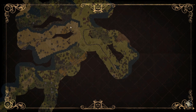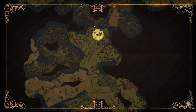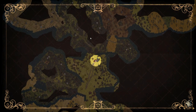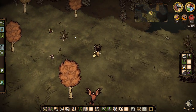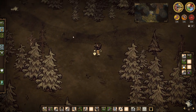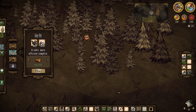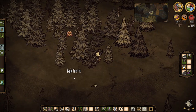When choosing a base location, bear in mind all the things to look out for: the desert, the savannah for beefalo, a pig village, a touchstone, a cave entrance, walrus camps, a swamp, and many other things. Situate your base between all of these resources, making sure they are within walking distance so that later on it won't be too difficult to reach those locations. I decided to set my base up here as I have a rock biome close by, as well as the birchnut forest, the savannah, the desert, and walrus camps all within walking distance.